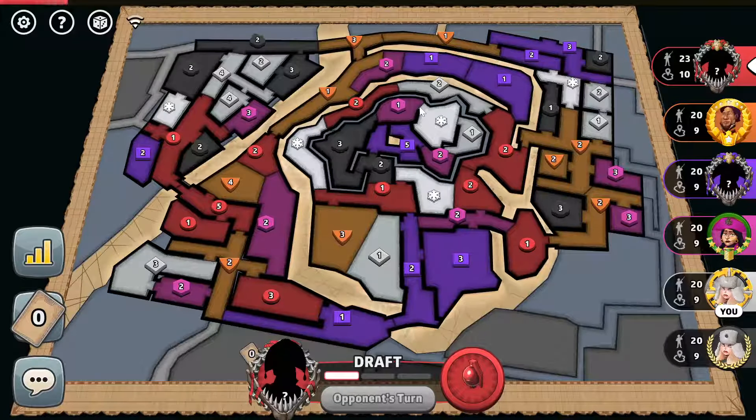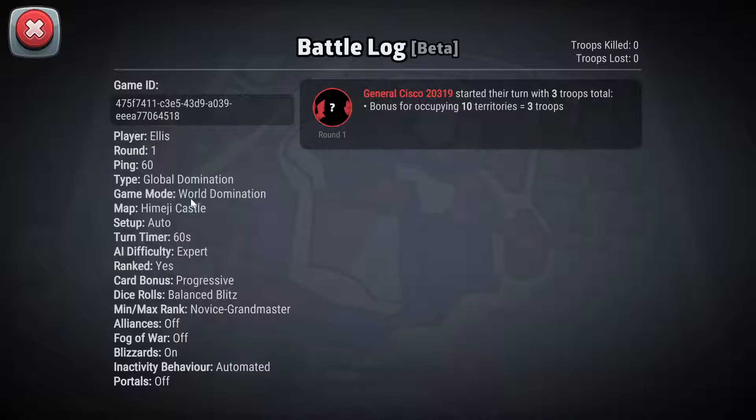And we are back. Today's map is going to be Himeji Castle. 6-0 turn time, I have progressive cards, bounce splits, dice, no alliances, no fog, no portals, but we do have blizzards.